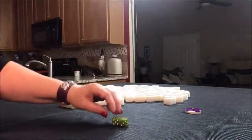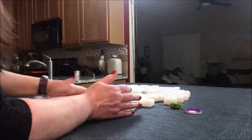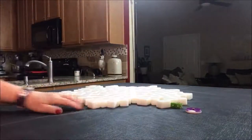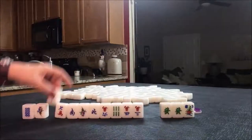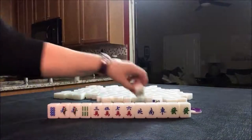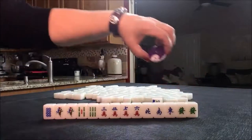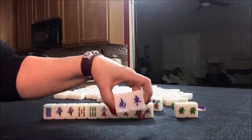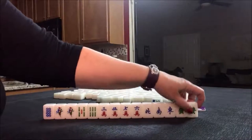Let's move on to south round, and this time we're in east seat. We are the dealer in east seat and south round. So we could get score for these if we pair up, and I would hold those for any dragon pong. You get a fawn for that alone, so I definitely would want to hold that for a dragon pong.